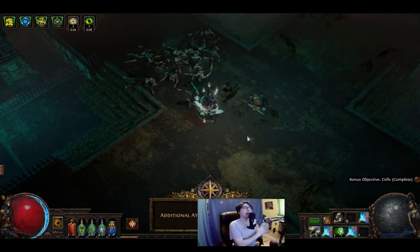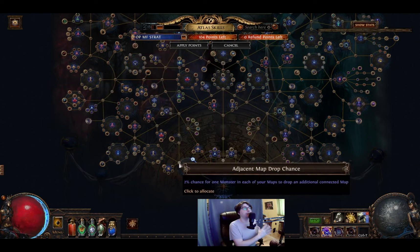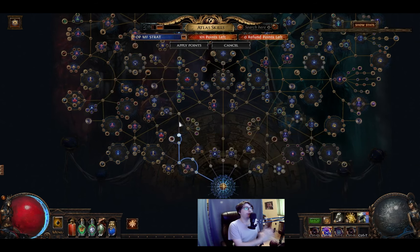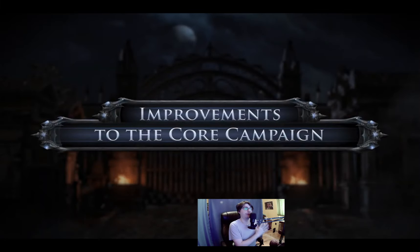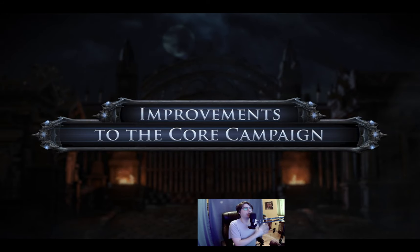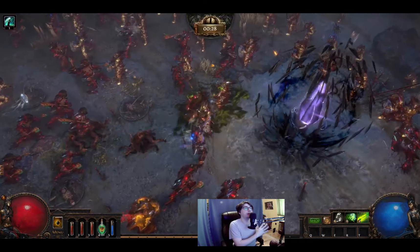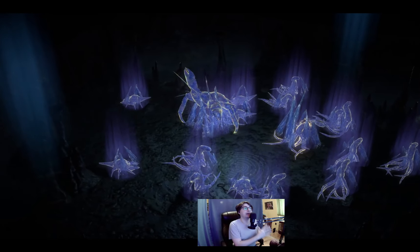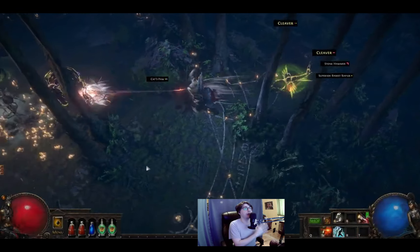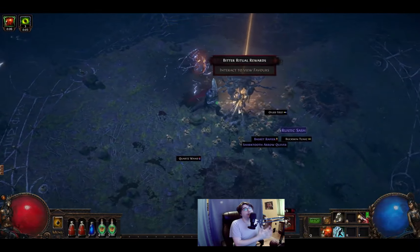You can now have three different atlas passive trees, so you don't have to switch around every time you want to experience something new. Before reaching the endgame you still need to complete the acts, but they are trying to make leveling more fun — they are adding Legion, Essence, prison bosses, and Ritual to the campaign. With these changes and the new League mechanic, we can safely say we will be overleveled in every zone if you stop to complete the extra encounters, or you can just run through the campaign and do it on maps. The choice is yours.